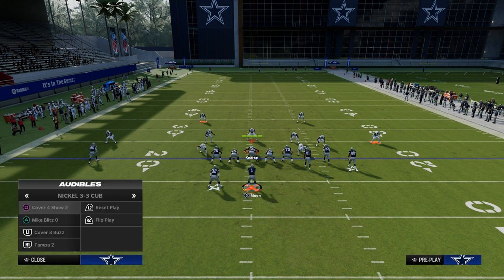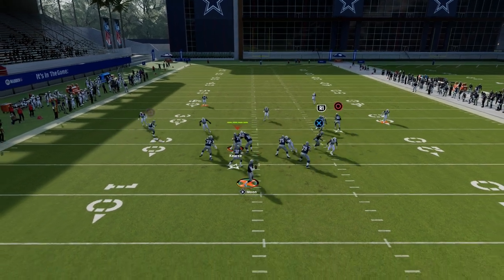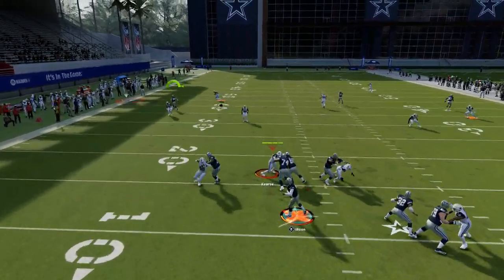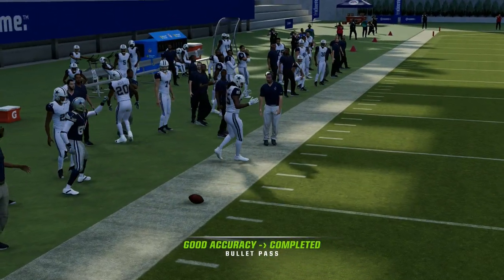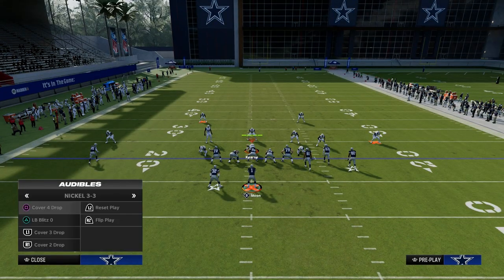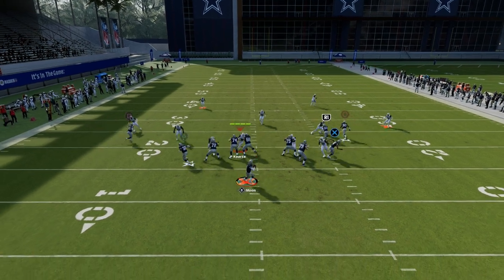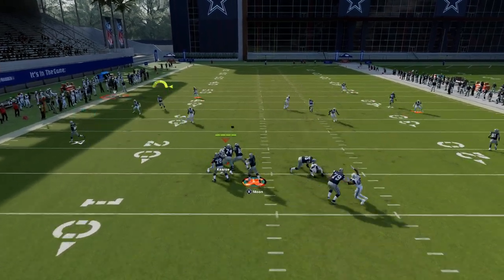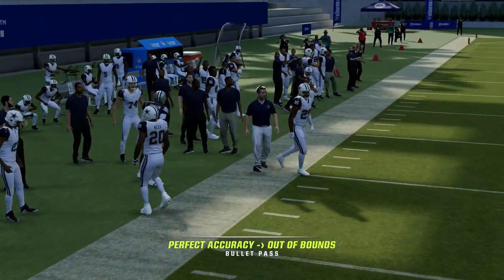The other thing we didn't talk about much yet is the C-route on the left side. This year the C-route on the left side is actually pretty good with free form because you can free form it over the cloud flat defender and free form it up into the corner where the deep half defender really can't defend it. So they're going to have to make a lot of adjustments to their Cover 2 because we're hitting them in the hole shot areas, and with free form you're able to put the ball in pretty good positions this year.